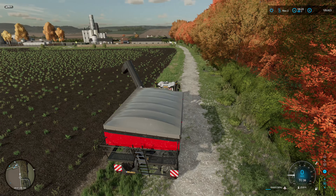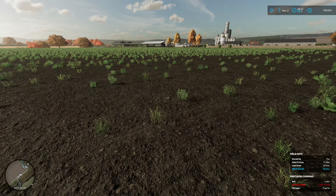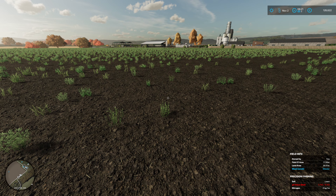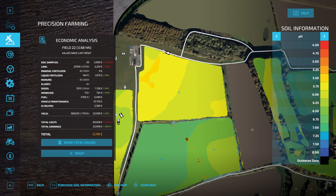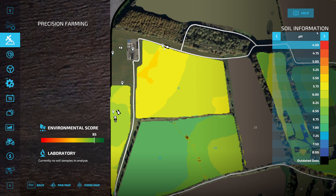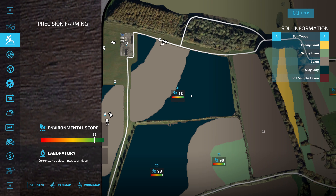Let's just have a look at the field. The pH is awful. So we're going to lime it and that will bring up the pH value and also the environmental score. We're at 52 and we'll see what we end up with at the end of doing the liming.